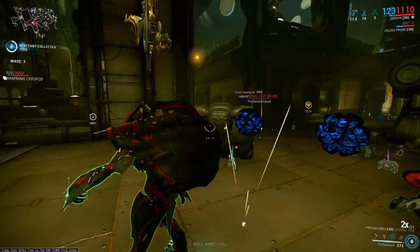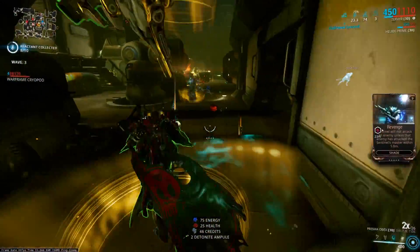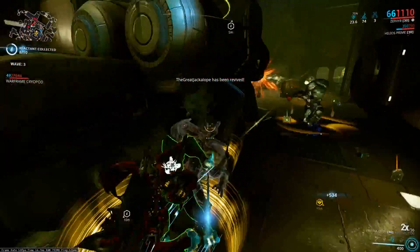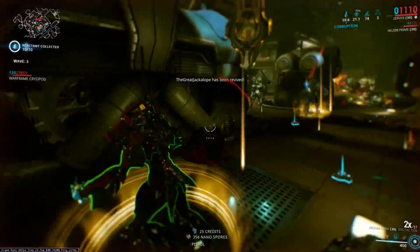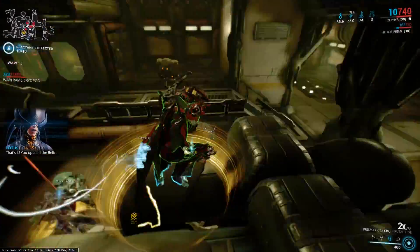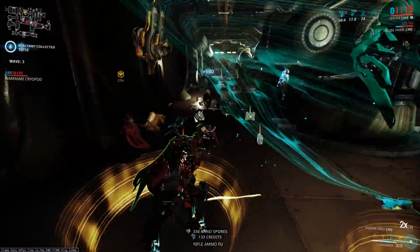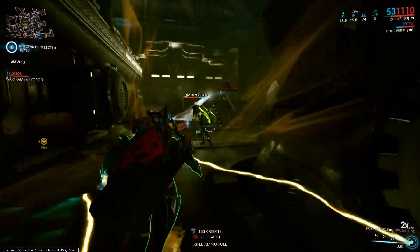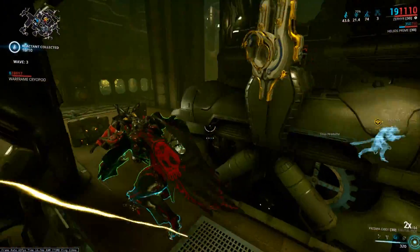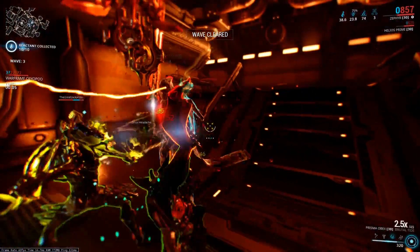Personally, this weapon already deals fairly low damage, so having that 100% status chance kind of saves it — allowing you to proc corrosive to reduce armor, radiation to confuse enemies, gas, or whatever status effect you happen to have. That's going to be your focus, not necessarily raw damage. But I did want to present a build that focused more on damage as well.